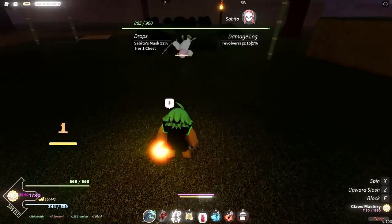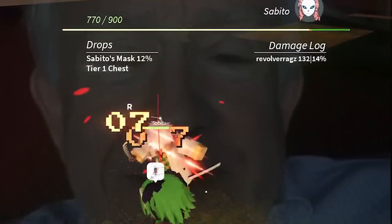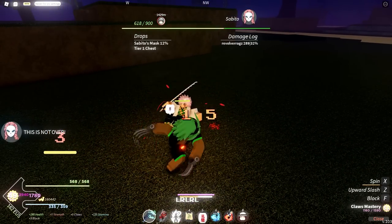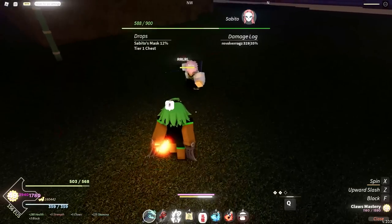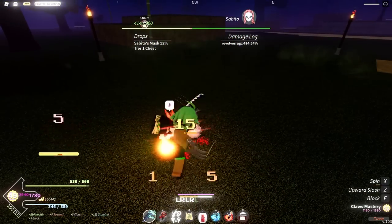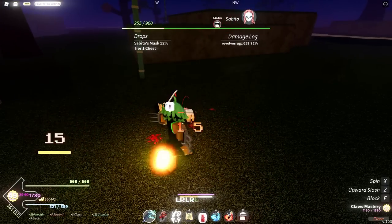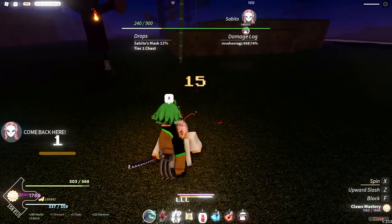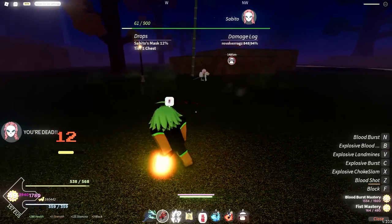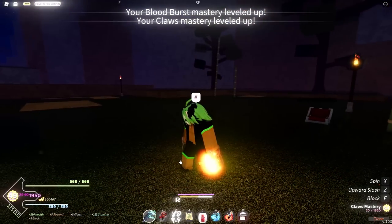I'm going to be fighting Sabito. Obviously Sabito is going to get some hits off on me. Claw spin — look at his health going, bro. It really just chunks it down. Knock him into you, knock him up, grab him, grab him up again, hit him with that. For some reason that didn't connect and my spin went on cooldown, but if I connected that spin Sabito would literally be dead. You guys kind of get the gist of it — it's just really OP. Look at how easy that was.